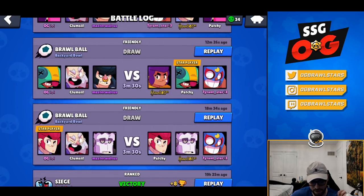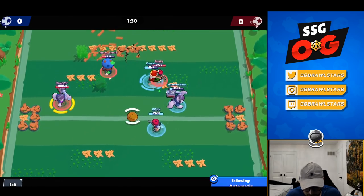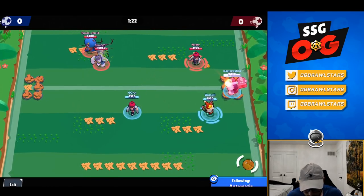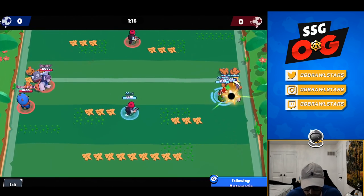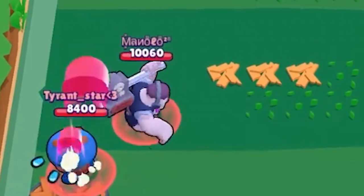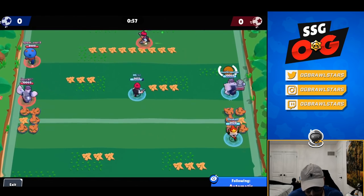For those of you not familiar with 1v1s, it's typically done on Backyard Brawl. The format we do is straight kills — no gem grab — which I think is the most fun. You destroy all the walls so it's a straight-up 1v1 with nothing to hide behind, no grass. Patchy will waste his super and then usually a Dynamike or someone who can jump across, like a Bull or Primo, signals the start. Big shout out to Master Walrus, Hero or Clumsy, Minoi, and Tyrant for helping out the 1v1.